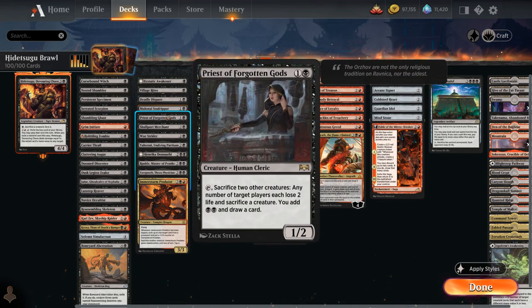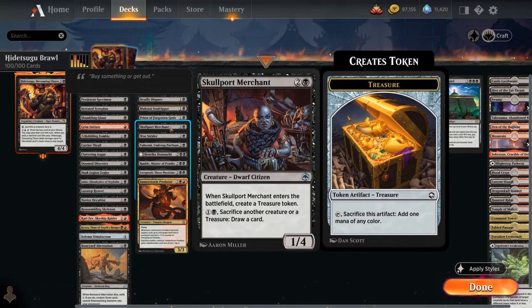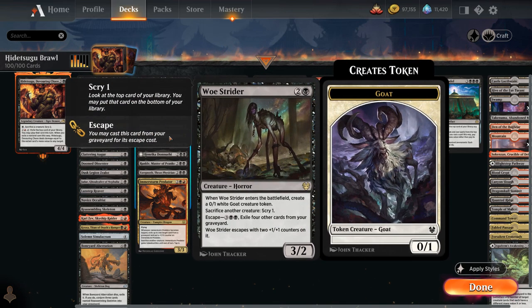Priest of Forgotten Gods requires two sacrificial creatures — it makes the opponent sacrifice a creature, lets us draw a card, adds double black to our mana pool, and makes the opponent lose 2 life. Skullport Merchant gets a treasure token when it enters and can pay 1 and a black to sacrifice creatures or treasures to draw cards. Woe Strider is one of the better sacrifice outlets as it doesn't cost any mana to activate and also lets us Scry 1 — a slightly weaker Hidetsugu but free. We can also escape it from the graveyard later, and it comes with a 0/1 Goat token.